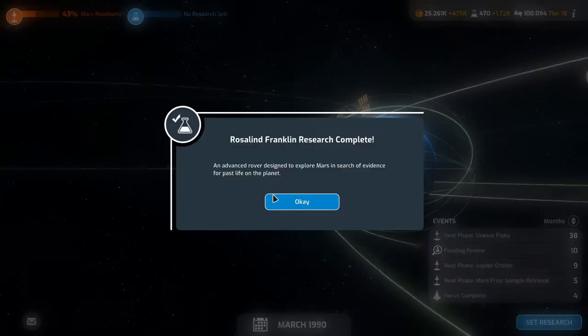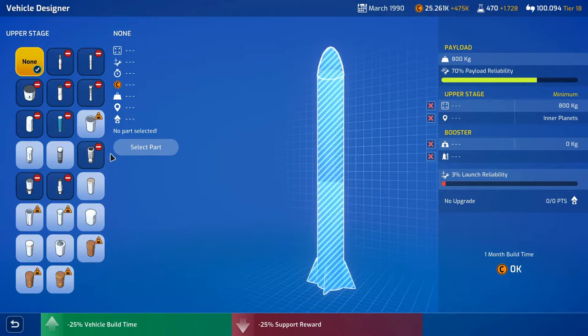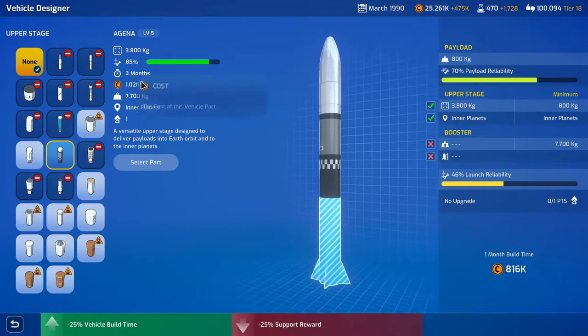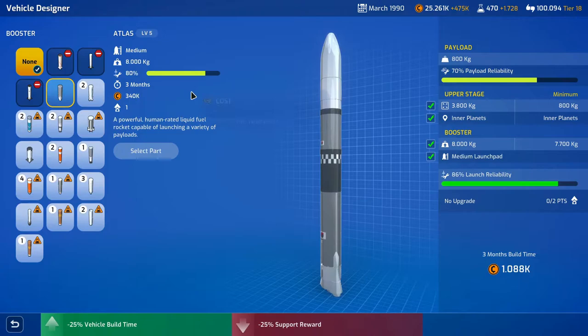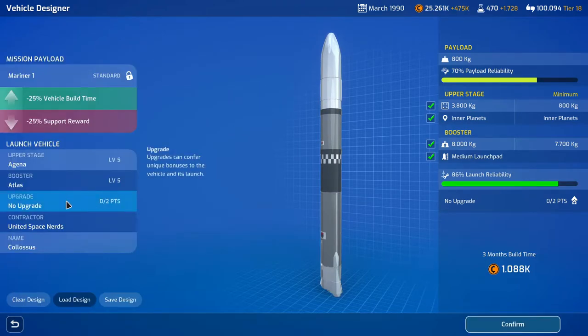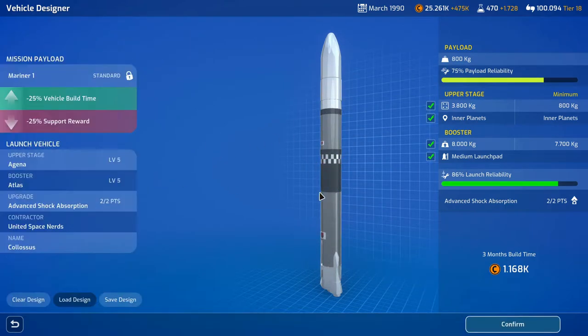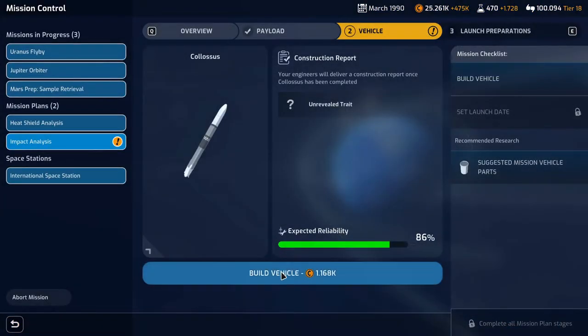Mariner is complete next month. Rosalind Franklin research is complete. Let's design the vehicle. That's fine — minus 25% vehicle build time, minus 25% support reward. I can live with that. I guess we'll go with the Gina — it's cheaper, it's more reliable, takes a month less. There's absolutely no reason not to go with the Gina and the Atlas. Our payload reliability could do with a bit of buffing, so we'll do the payload reliability upgrade. We don't need a contractor on this, so let's just do that.